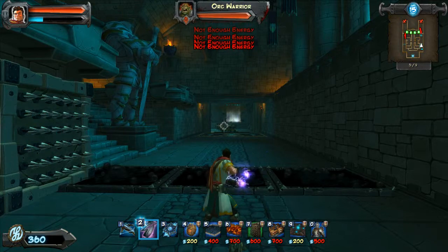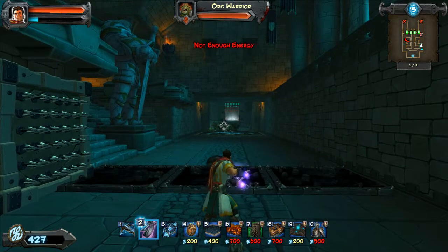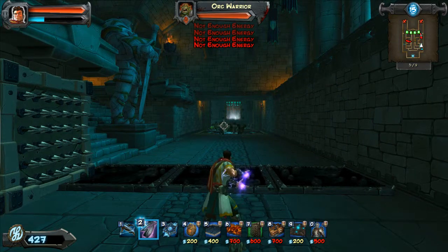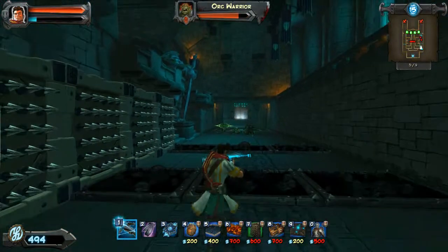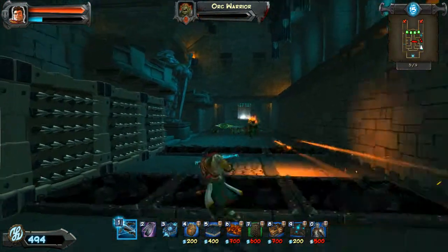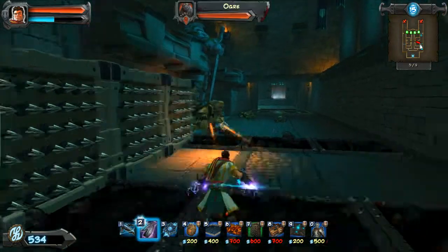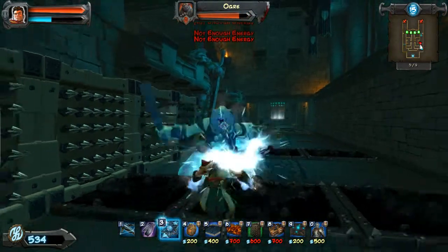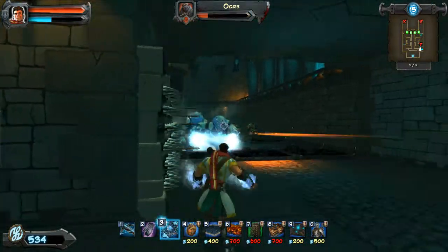Just throwing the lightning down the hall trying to hit as many orcs as I can — kind of stupid. It's a waste of combos and points, which I will learn later. But if you guys are doing this level after watching this, don't do that. If you want combo points and leaderboard stats, wait until they get to your traps. Let your traps kill them — you get twice as many points for trap kills.